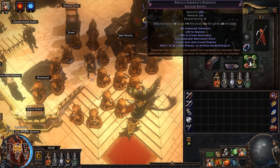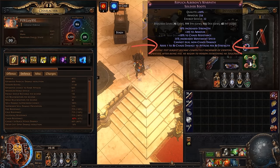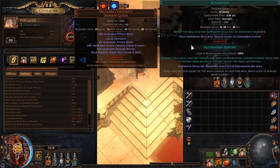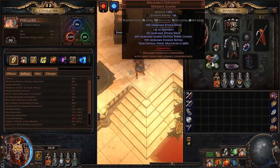An essential piece is also the boots. Read the last line: 'Adds 80 chaos damage to attacks per 80 strength.' Basically, the more strength we have, the more flat chaos damage to attacks we get. This is big — most of our damage comes from the boots, not from the bow. We get a huge damage boost from the boots, which is crazy to think about.